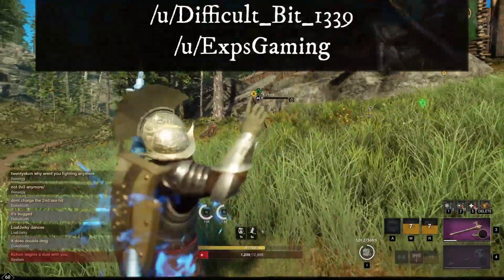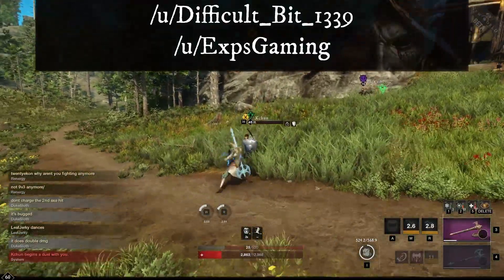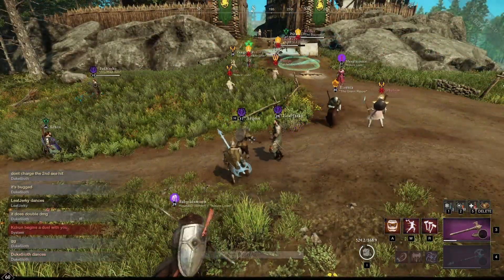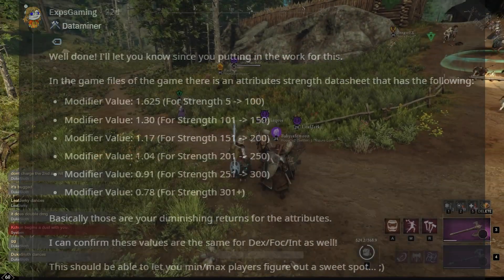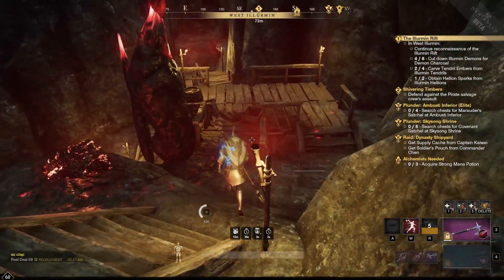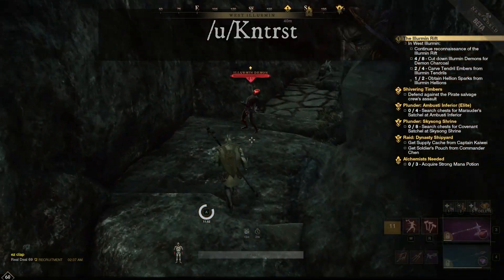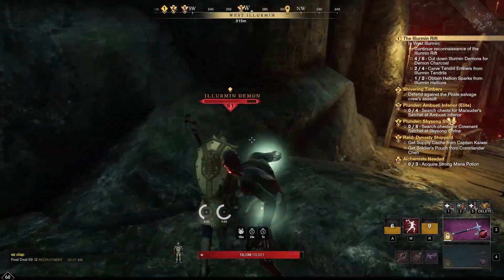Thanks to difficult bit 1339, I was pointed to another thread by XPS Gaming. XPS Gaming, or experience gaming, is a data miner, and they had found the in-game values for scaling. But when I tried to apply these to the scalings that I found, they didn't make any sense. And then KNTRST — I'm guessing that means contrast — pointed out something very interesting to me, which is that I didn't put my scalings in context of the base damage. So thanks to all of them, the puzzle started to make a little bit more sense.